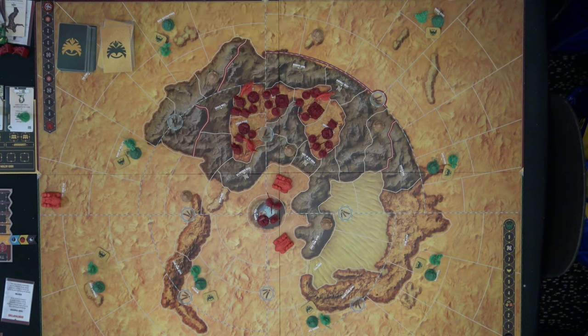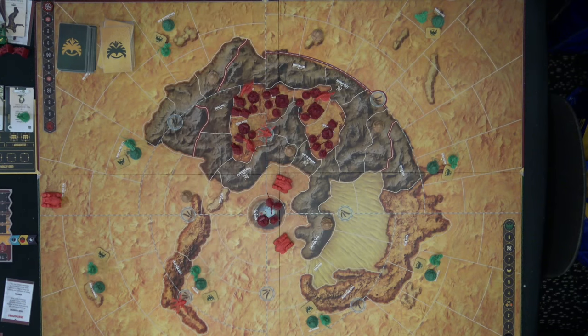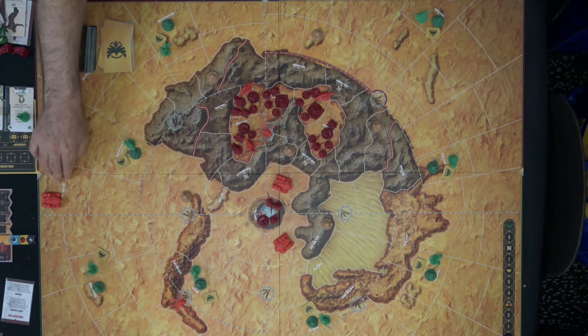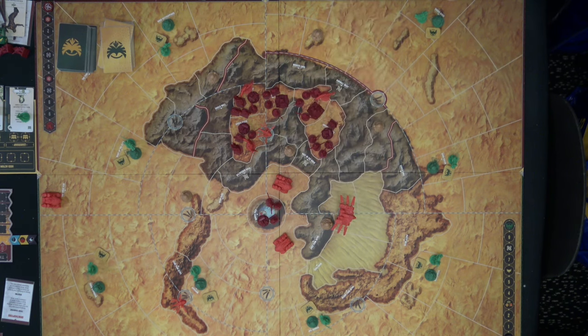Ornithopters are used for movement and scouting — we'll come to that shortly. Carryalls rescue harvesters when sandworms appear, but only during the Desert Hazards phase, not when attacked. So position the Carryall where it can reach the most valuable harvesters. Spice is really important for the Harkonnen's endgame strategy, so you can't afford to ignore spice collection.